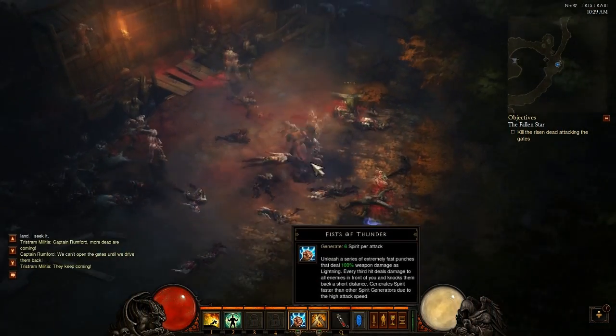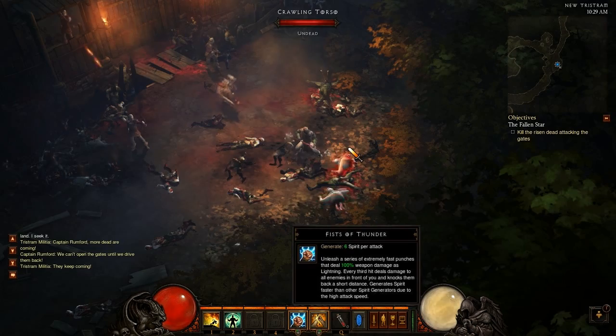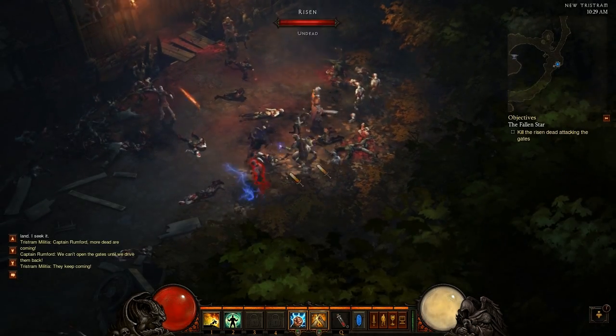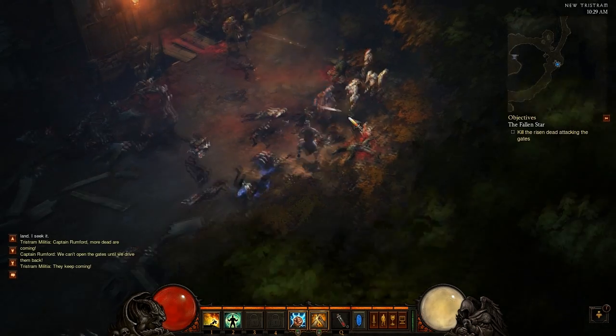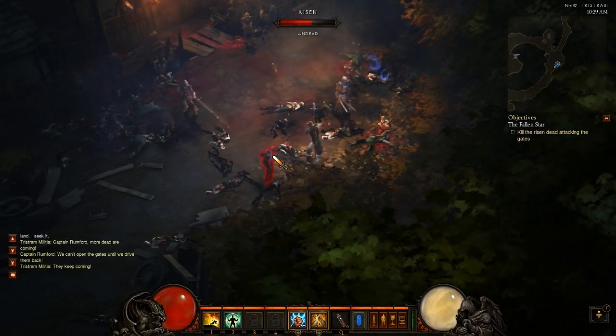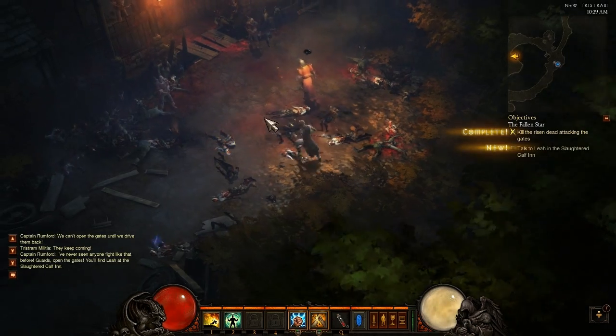First up for the monk we have Fists of Thunder. Unruned, it unleashes a series of extremely fast punches that deal 100% weapon damage as lightning. Every third hit deals damage to all enemies in front of you and knocks them back a short distance. It generates spirit faster than other spirit generators due to its high attack speed.